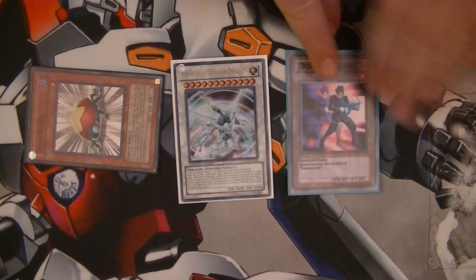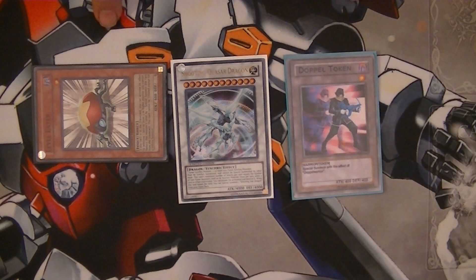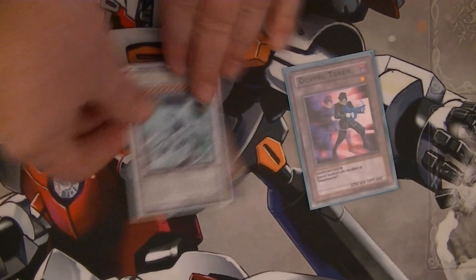You actually have an extra Doppel Token and a Level Eater still on the field, plus you drew two cards with TG Hyper Librarian. Combined with the two other cards from your original starting hand, you should end your turn with four cards in hand and three monsters on the field — one of them being Shooting Quasar Dragon. Very cool combo, and that's one of the ways you can get Quasar out first turn with just those four cards.